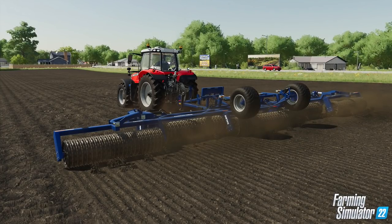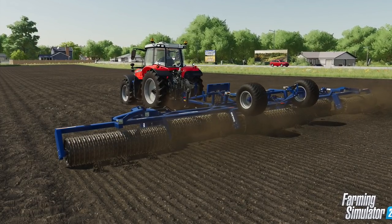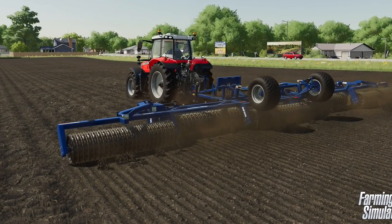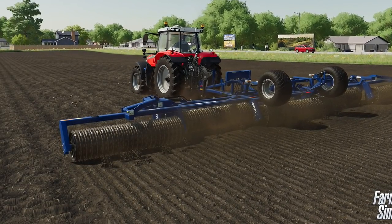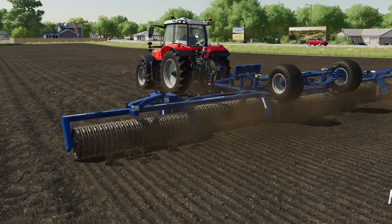The last new feature we're going to talk about today is soil rolling. If your field only has smaller stones on it, you can use a roller instead of a stone picker — this is going to press those stones into the ground and make them disappear. Just roll right over them and you're good to go. The roll texture can get a little similar to the planting ground we had in Farming Simulator 19.